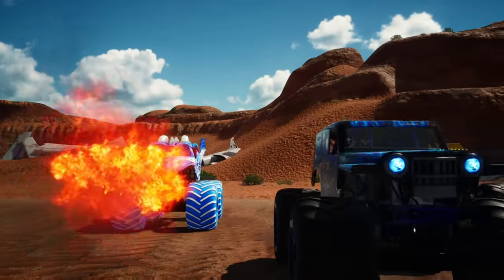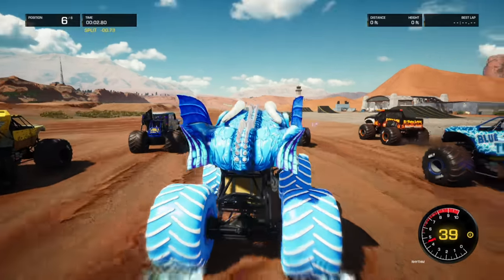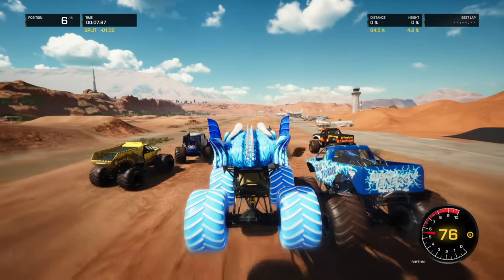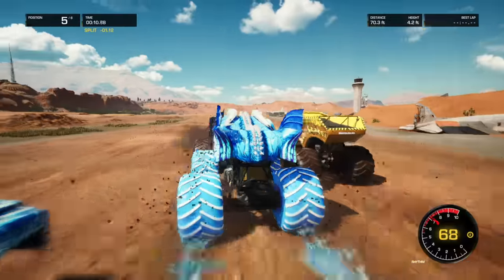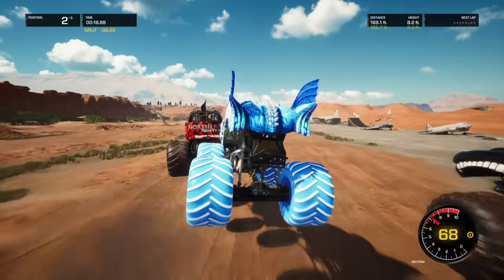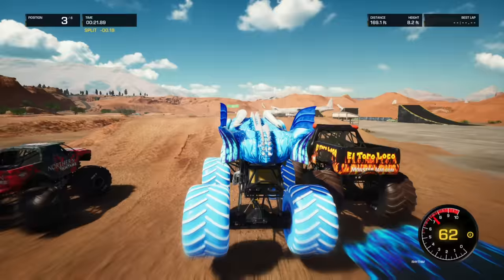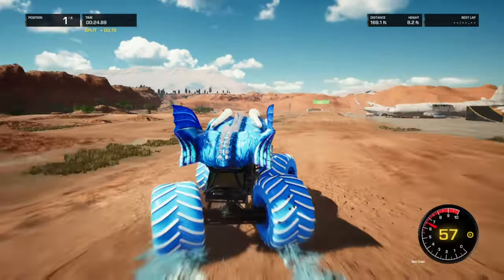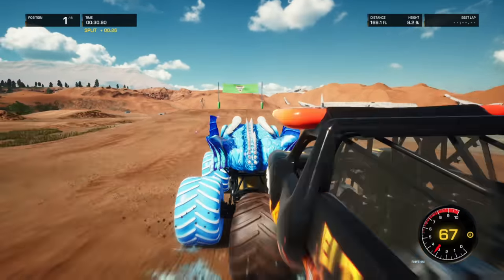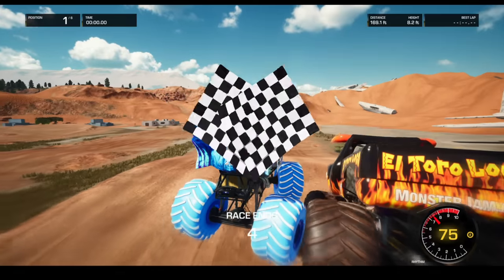Moving on to our next race — we've got Dragon Ice. And they're off. Dragon Ice to the outside, gets into Blue Thunder — they're beating and banging up front. Blue Thunder almost spins out Dragon. Dragon to the outside gets some huge air and gets around El Toro Loco. Northern Nightmare gets the lead but Dragon comes back out front. Here comes the finish line — Dragon throws the block and Dragon takes the win.